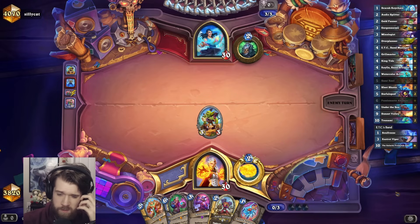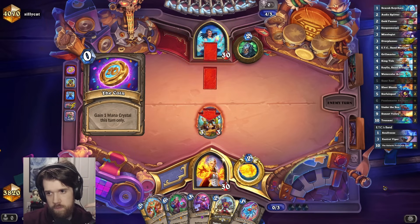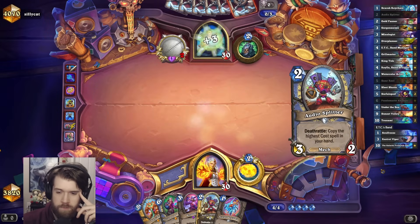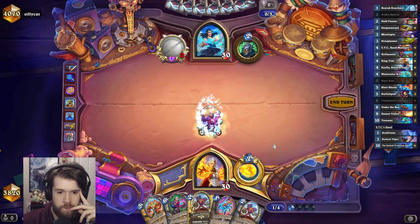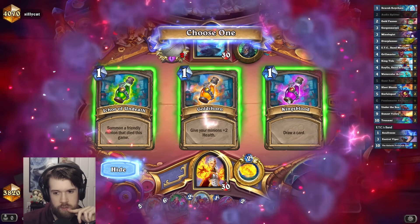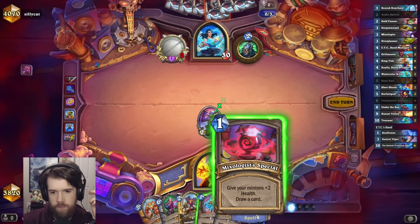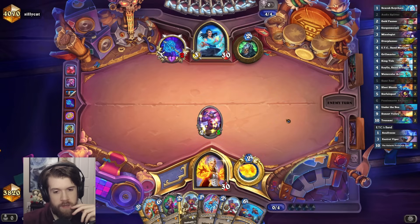I think I'm drawing Surfalopod into Under the Sea into... wait, I picked another Audio Splitter, not Watercolor Artist. I was wrong about the order — that's really bad. Actually, this draw card is good because I'm not gonna have Surfalopod next turn if I don't play it. This should give me Under the Sea, and then I topdeck Surfalopod on 5.